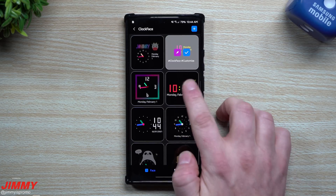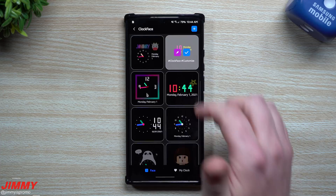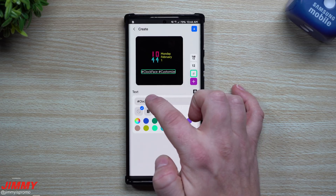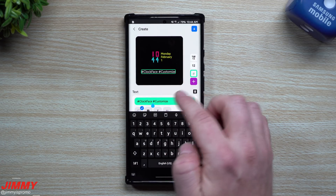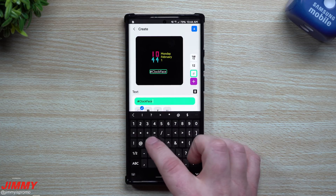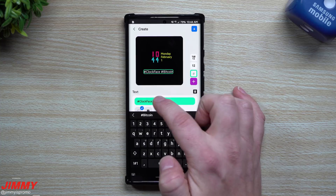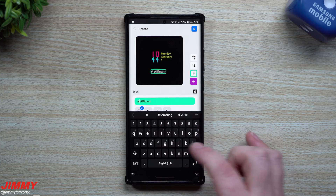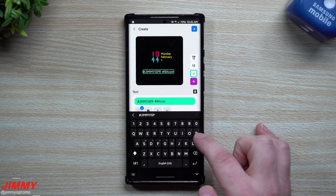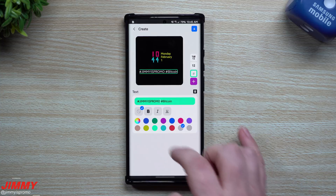Anytime you tap on one of these you can hit that little check mark to set it automatically, or you can go through and edit. Once you edit, you can change the hashtags, the colors, and really everything about how they look. For this one we're going to put in 'Bitcoin' for one hashtag, and 'Jimmy's Promo' for another — so now we've made our own little hashtags right up there.